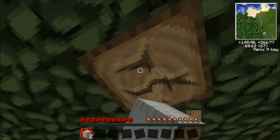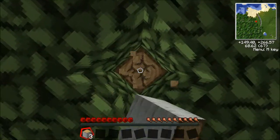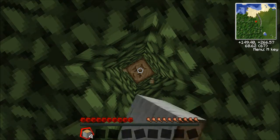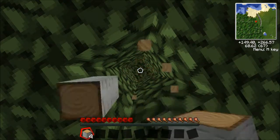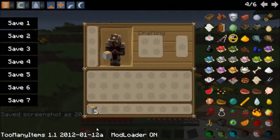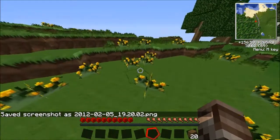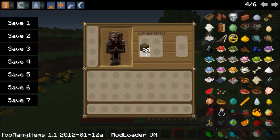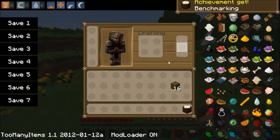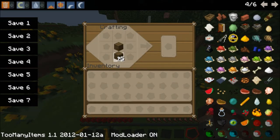We're going to start off by pretty much getting wood like everybody does in every Minecraft series. There's no way of getting around that unless you have Timber, but I do not. Anyway, let's get down to business. The first thing I'm going to do is make a stone axe, and we're going to use that to go ahead and get some wood, because that's quite a bit faster than the traditional method of just hitting with your fist for a long time.